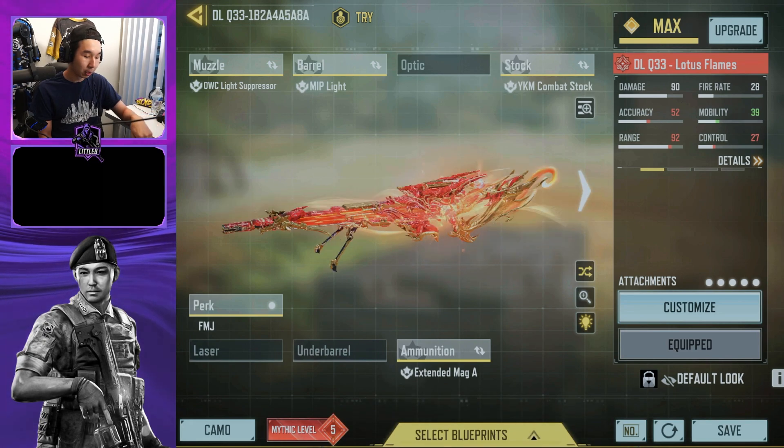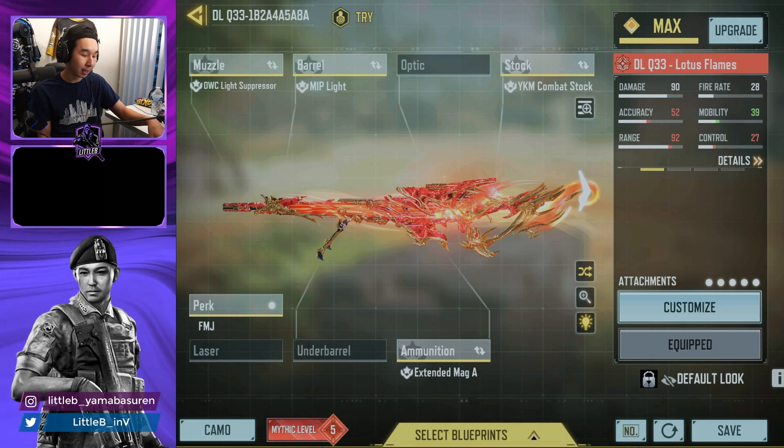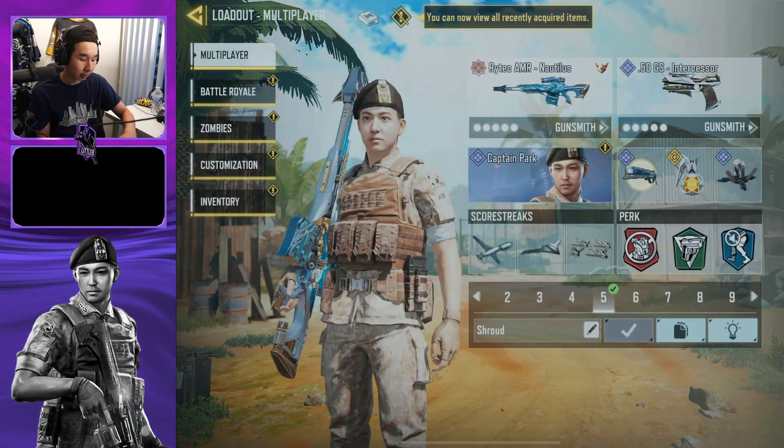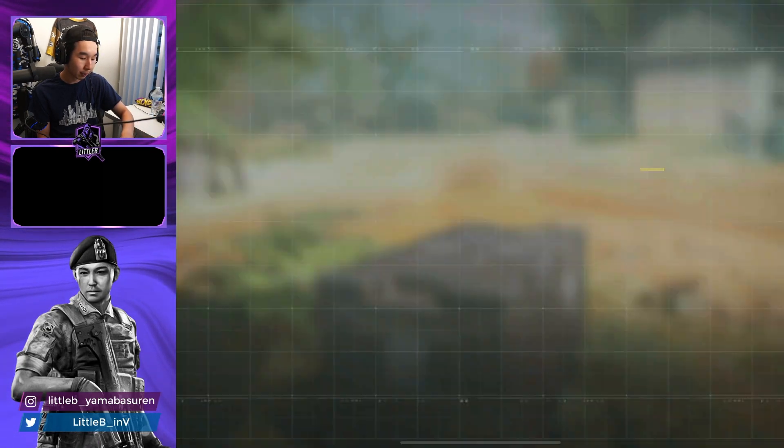Number seven is the DLQ. I've been loving the Legendary Mythic skin. Here's my DLQ build — I use it here and there but not as much anymore; I lean more towards the HDR and the Rytec. But there it is.